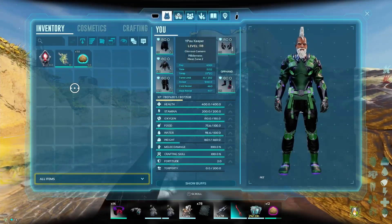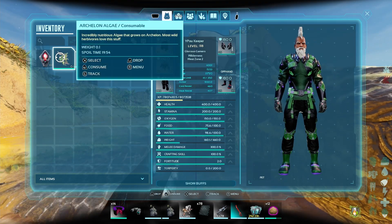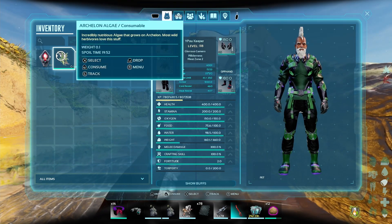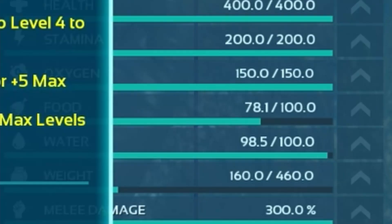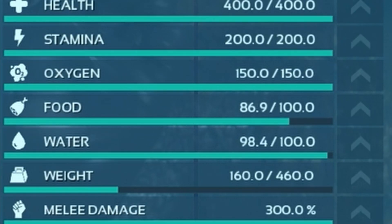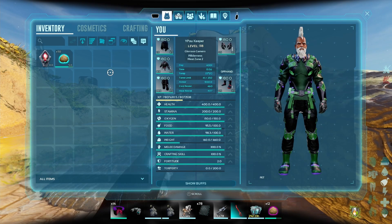This algae is supposed to be like mutton for herbivores, so whenever you're taming an herbivore you can feed it this. You can even eat it yourself. Look at my food, I have 75. Let me eat one — it gives me around 20 food. So each one is going to be 20 food.